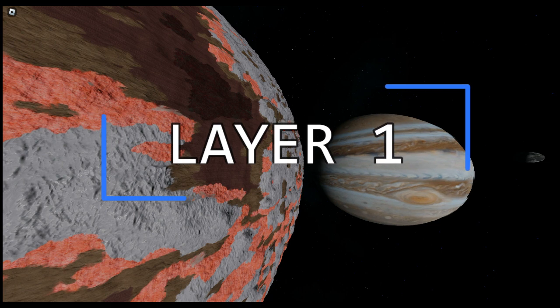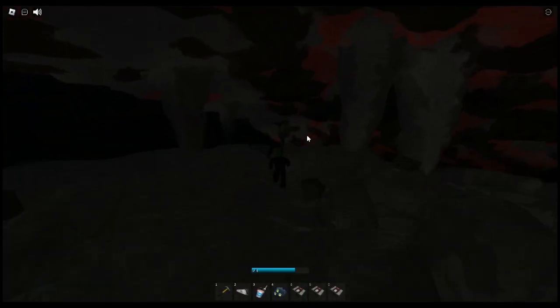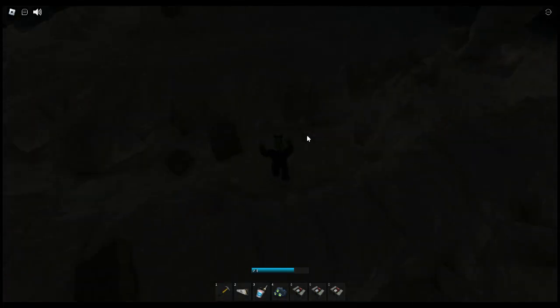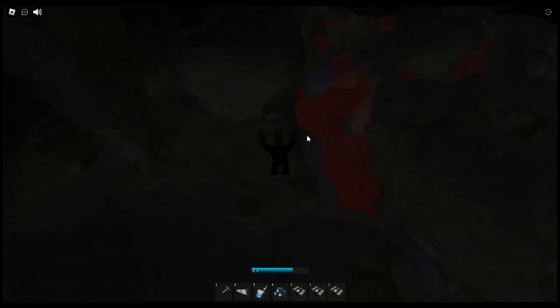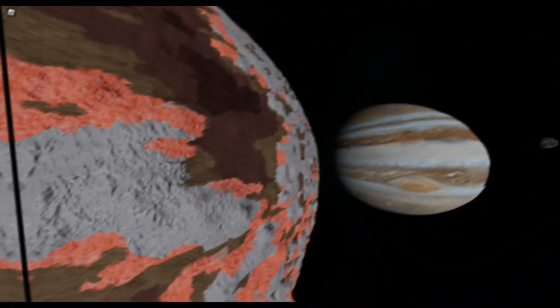Europa has four layers and each one has different unique things that distinguish them. Stalactites can be found at the top of the layer — they range from big to small. Layer 1 is the top of the underground ocean, and at the bottom of layer 1 there are holes that lead to layer 2.